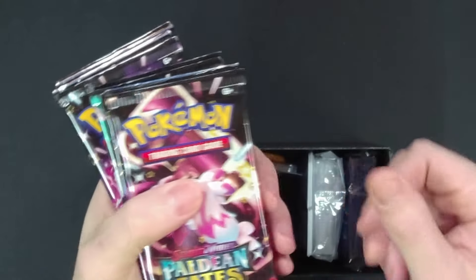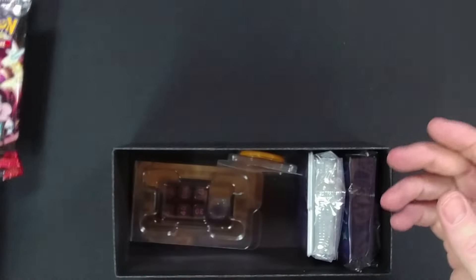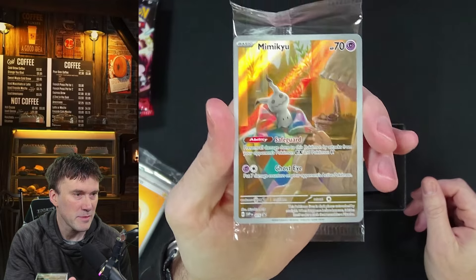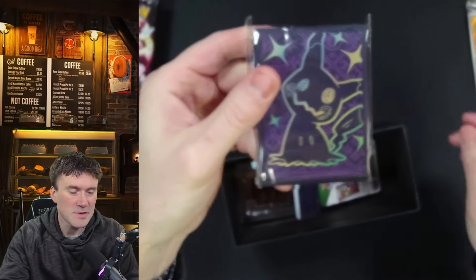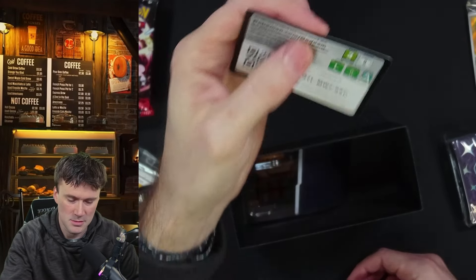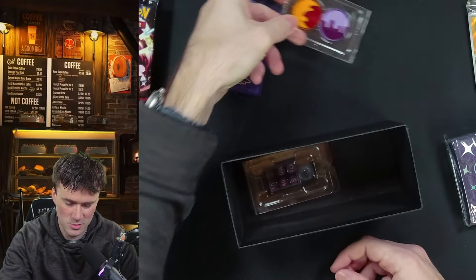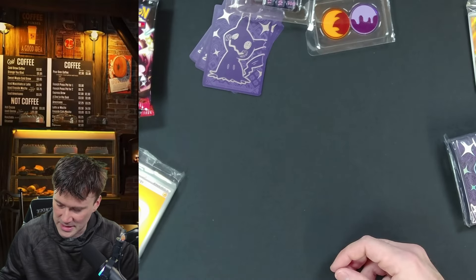Popping this open and taking out the middle insert. We have one, two, three, four, five, six, seven, eight, nine packs. We got some of our energies, our Mimikyu promo card which is neat and fun. The sleeves — not bad, I don't love them but they're not bad. We got a code card for the online game, our dividers which are always fun, our tokens which are pretty generic, and our dice. That's everything inside.